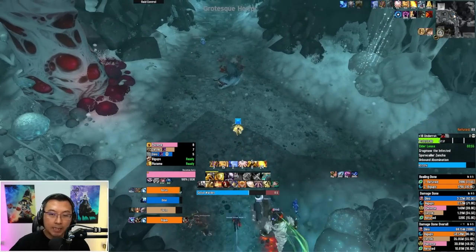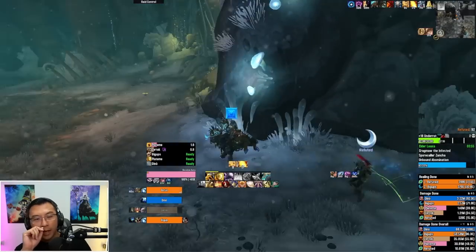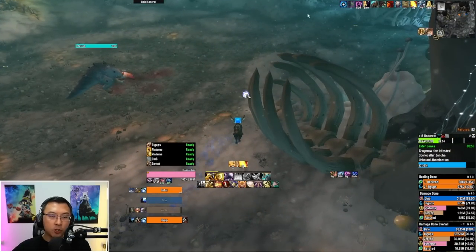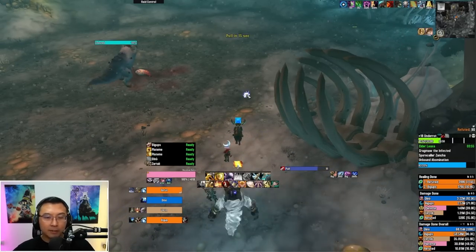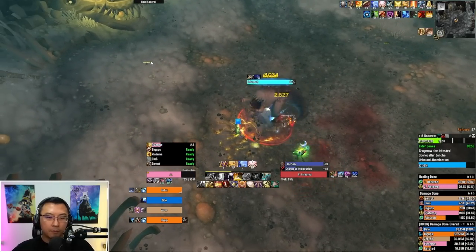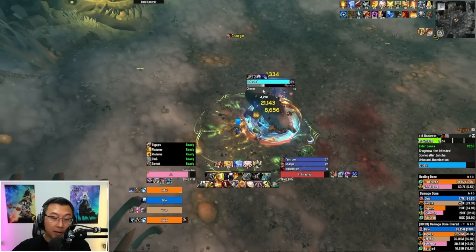Bloodlust is coming back up on cooldown now, so I want to do Crackmaw — the next boss — with Bloodlust. Let me talk about Crackmaw's abilities in chronological order. There are some cheese methods I'll cover in separate videos for organized groups. The first ability is Charge, or sometimes Indigestion — it's a 50-50 chance on which comes first. After each, it rotates between the two: Charge, Indigestion, Charge, Indigestion.